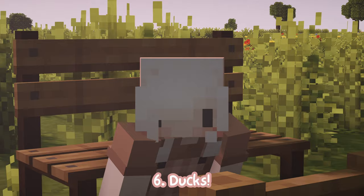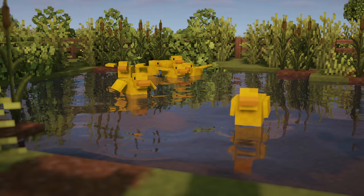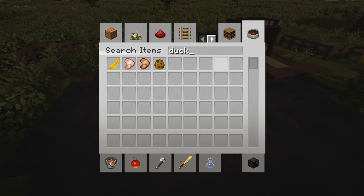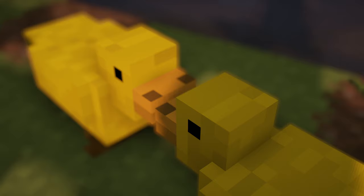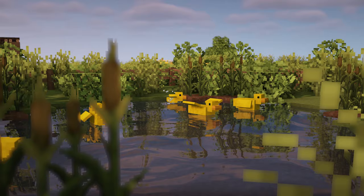Moving on to another pack that I instantly fell in love with — this texture pack replaces chickens with ducks, so now you can make super cute duck pens on your farm. What's cool about it is that it doesn't require Optifine, it replaces the chicken noises with quacks, and it changes all the chicken-related items to duck-related items, which is a great touch. And let me show you this little baby duck — oh my gosh, so cute. I am honestly obsessed.